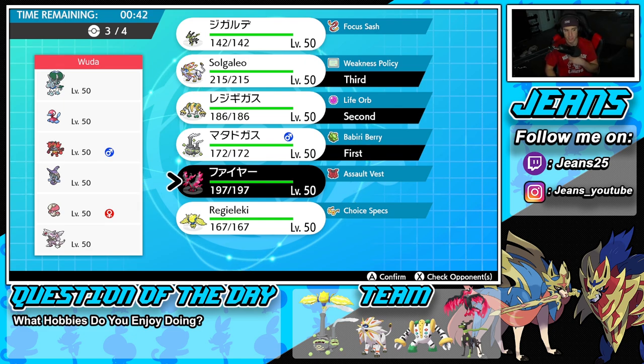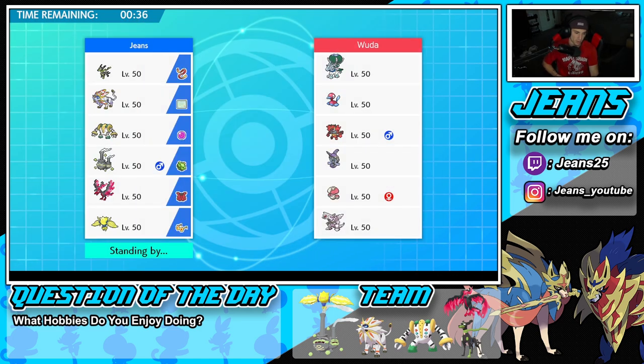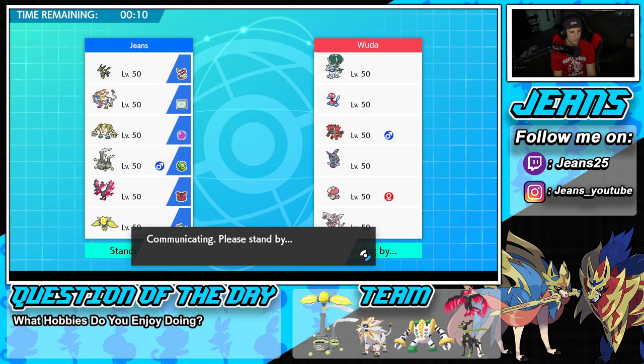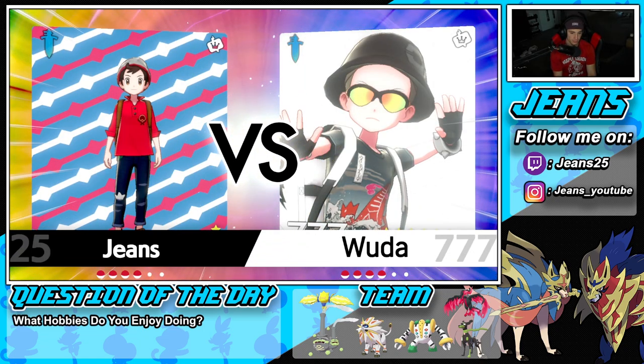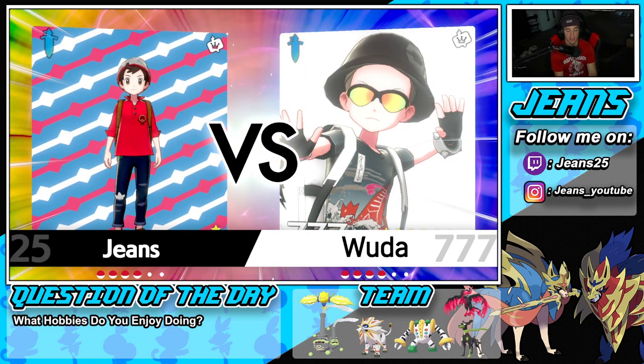We're going to bring Moltres because Regieleki is just way too fast for dealing with a lot of these Pokemon. Sucker Punch could come out clutch for Moltres — always good to have first-turn priority. We'll lead Regigigas. I wonder who he's going to lead. He can set up Trick Room with the Fake Out and Porygon2 combo. He can also go Rage Powder into Trick Room on either Porygon2 or Ice Rider Calyrex — we know that learns Trick Room.